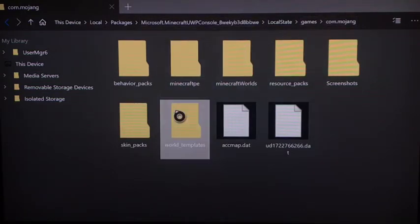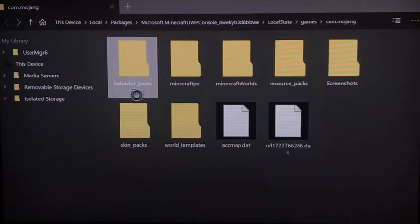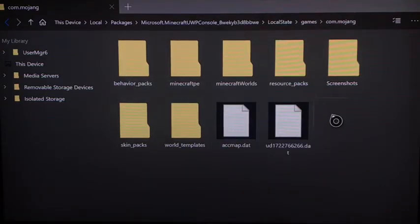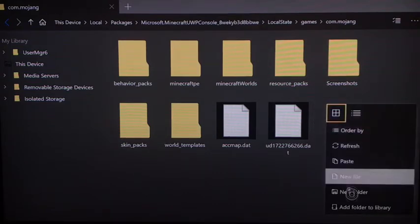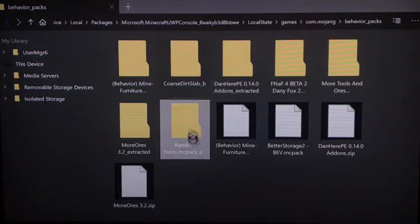You should have Minecraft worlds and all that. You can pause the video here because if you haven't done this before, you have to make these folders yourself. To make a folder, click the three-line button, click File > New File, and type 'behavior_packs' - it's all lowercase with underscores. So it's lowercase 'behavior_packs' underscore 'packs'. If any letter is capitalized it's not gonna work, so make sure to do it exactly.